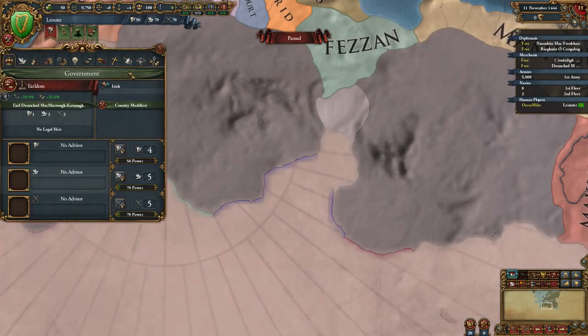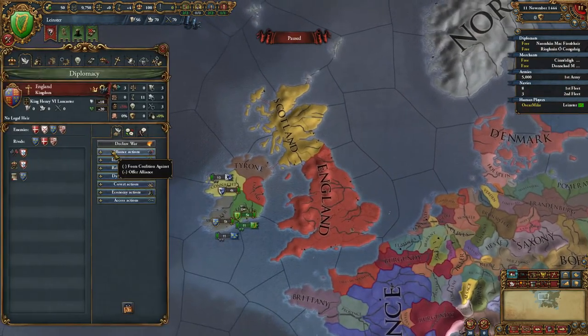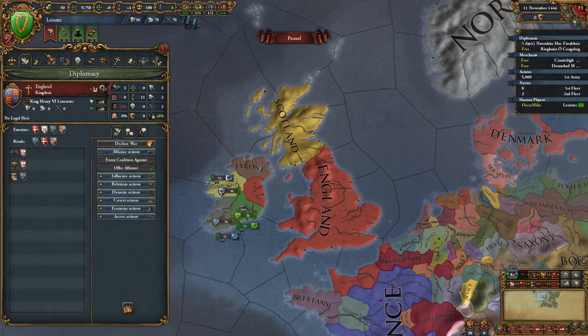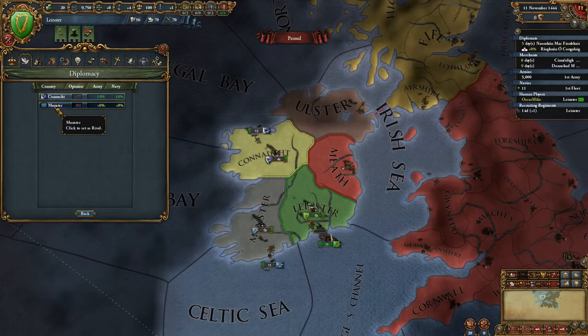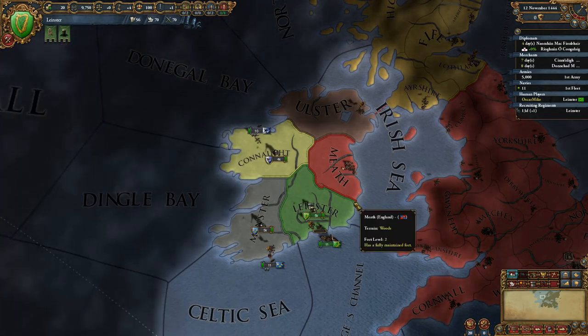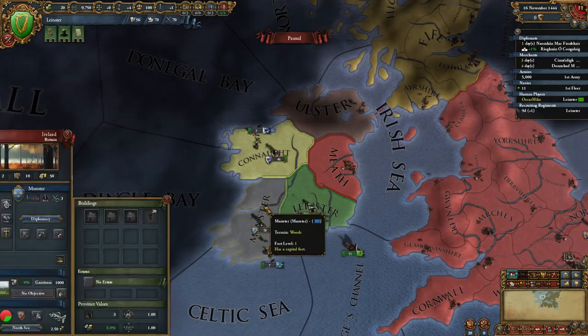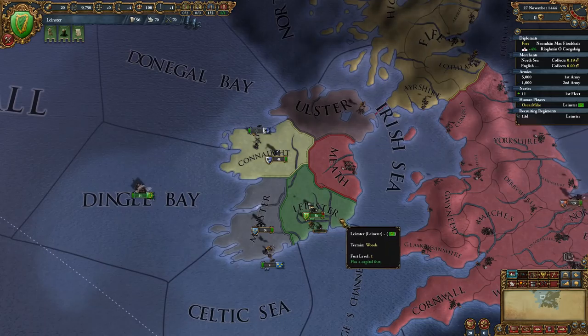Let's run through the opening real quick as soon as I regain control with the camera. Convert our faction leader into a general, offer an alliance with England - if they're hostile to you then restart. Send our merchants out to collect trade in the North Sea and the English Channel. We'll leave our state system for now and recruit two Latin medieval mercenary infantry units to Leinster - do that straight away before you unpause.